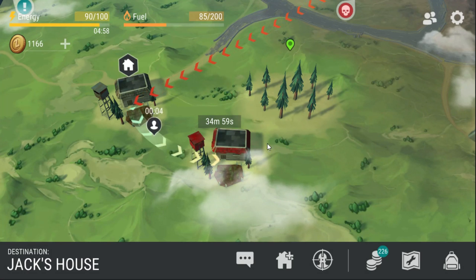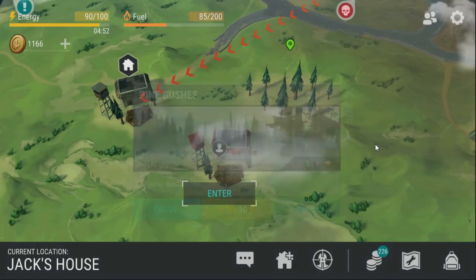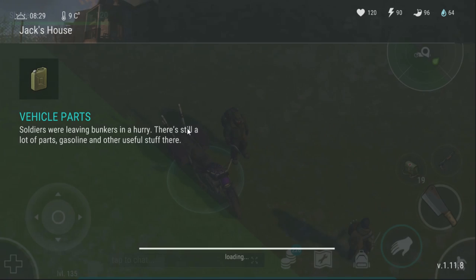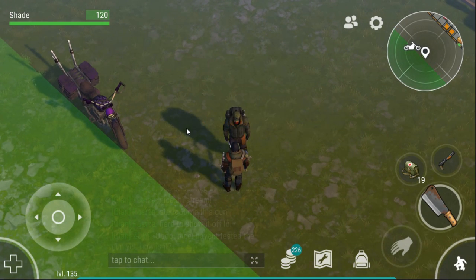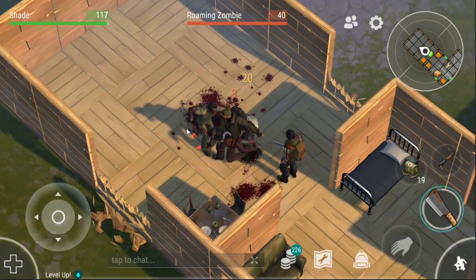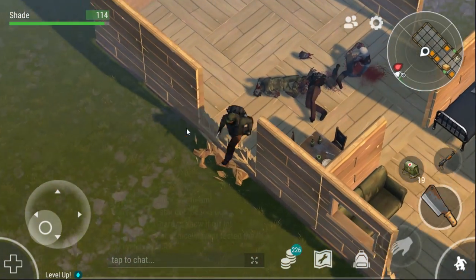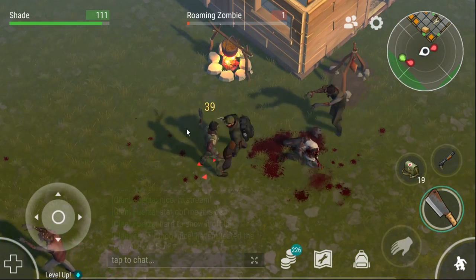Let's run to Jack's house. I think it's going to take 3 to 5 energy - oh, it's going to take 10 energy, it does not look that far away. Let's see what Jack wants. 'Help me get rid of all zombies.' We leveled up. Now there are just waves of zombies coming in.